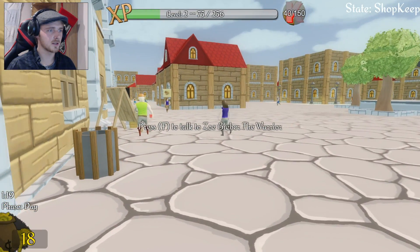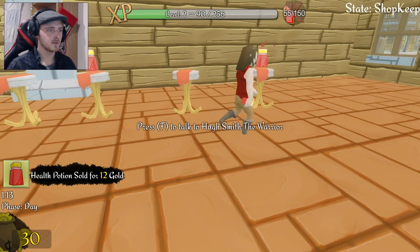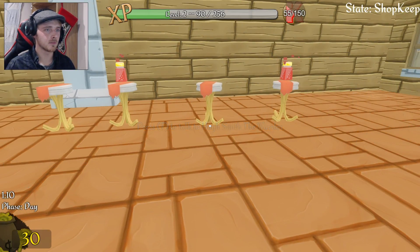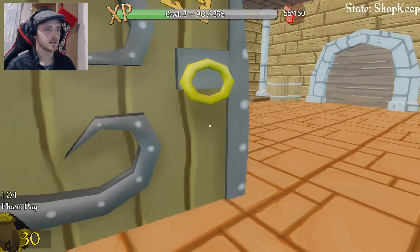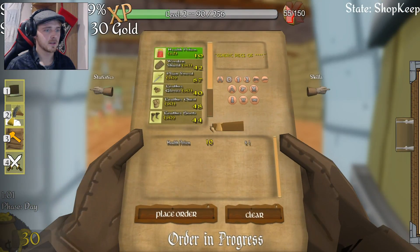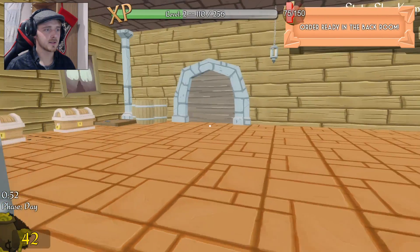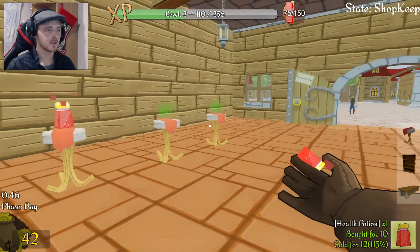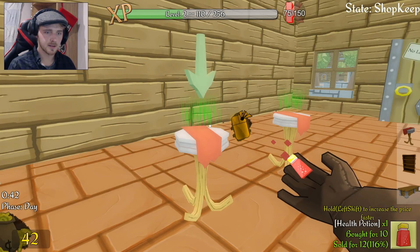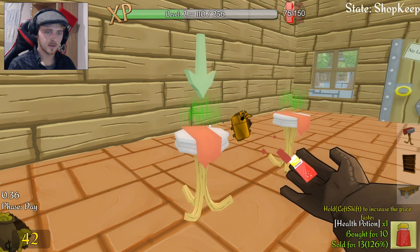Okay, you didn't steal that did you? No you did not - good. So right now 12 gold's doing me well, people aren't grumbling about that. I might see what happens if I raise the price. You bought that? Yes you did - good, give me that. Let's up the price to 13 gold - there we go.